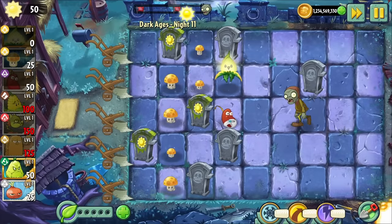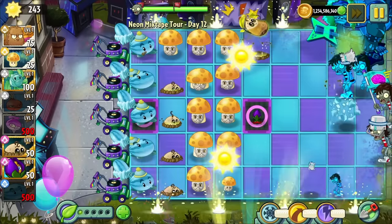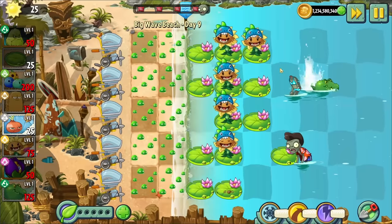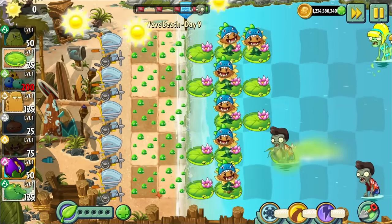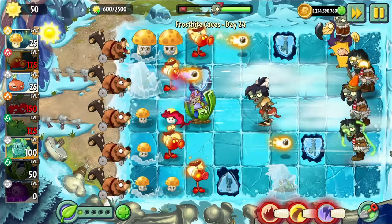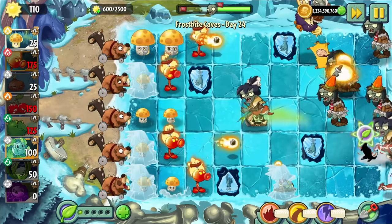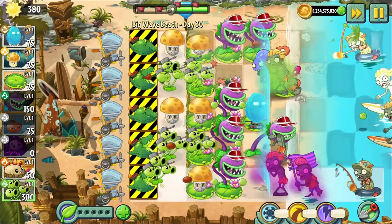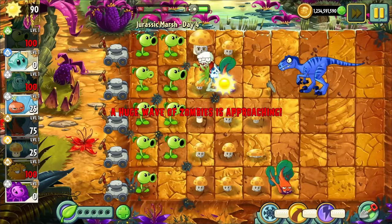Coneheads show up very often. It is not uncommon for levels to start off with Coneheads straight up, and you'll rarely find levels which don't have Coneheads. And when it's not a Conehead, it's usually going to be a Buckethead, or a Fossilhead, or something else that can't be dealt with well by Peashooters. It's the main reason most people instead run instants such as Potato Mine and Chili Bean. The zombies are just too tanky for early game to go great otherwise, and you can use late game damage to break armored zombies apart.